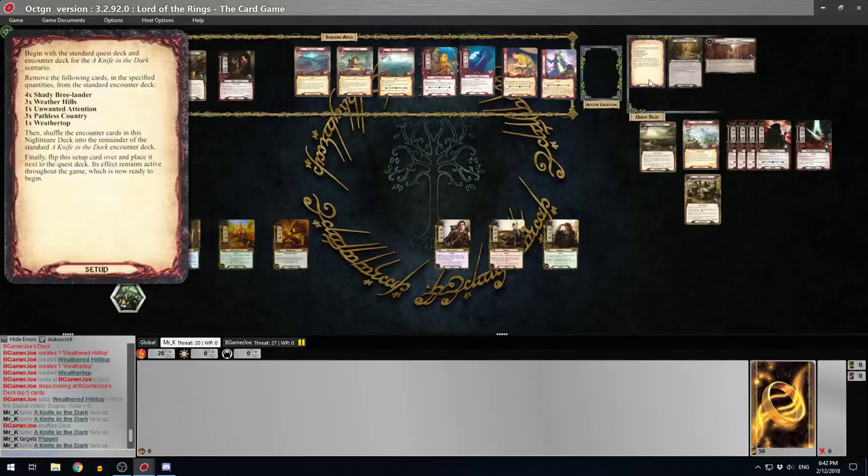I'm going to flip it to the other side because they have removed the Shady Breelanders from this. I don't quite remember what they do, but they've swapped them for an enemy that's worse. The other thing that's a bit of a shame is they took out the Weather Hills, because that was how we won in normal mode - by going there and putting the Nazgul underneath it, which is quite funny. They've swapped it for a nastier Weather Hills.